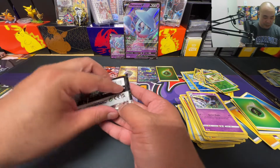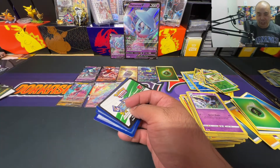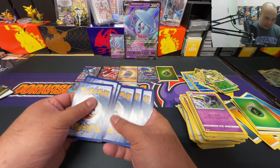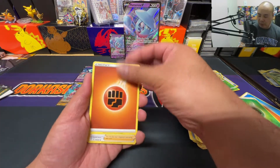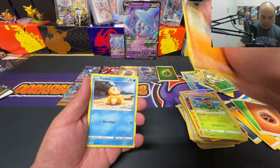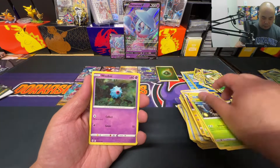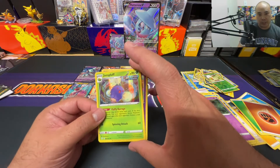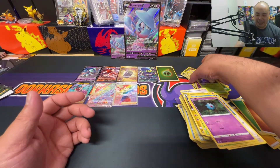Last pack — can we get some last pack magic? Okay, we got a chance! Slow roll this — Fighting Energy, Copycat, Trellus, Skiploom, Roggenrola, Psyduck, Swablu, Woobat, reverse holo Cutiefly, and just a rare Jumpuff. What a tease!